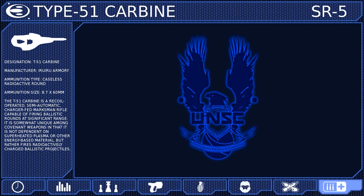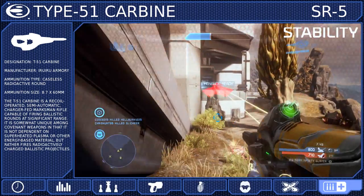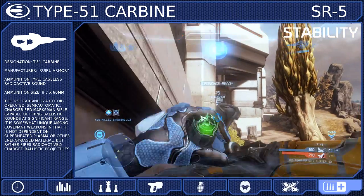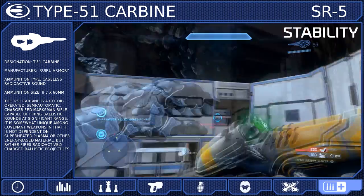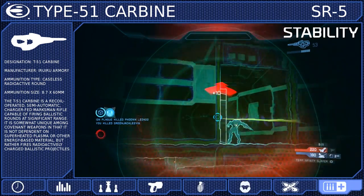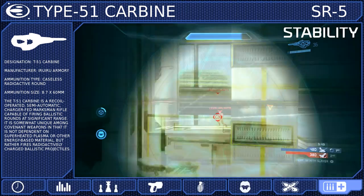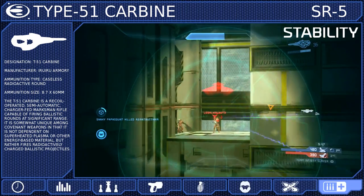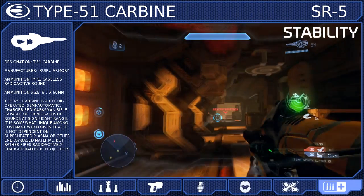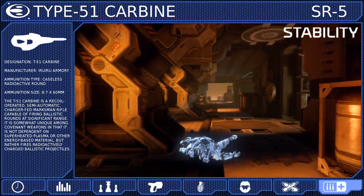Our support upgrade will be Stability. Since the Carbine requires so many shots to kill, staying on target is a primary concern, and Stability will aid us in mid to long range fights by greatly reducing the amount of flinch we take when shot. Ideally your opponent will not have Stability, meaning the overwhelming fire you put on them should completely disrupt their aim. Just remember that Stability will not protect you from flinching if you get shot by a Sniper Rifle or a Beam Rifle.